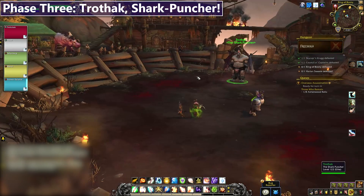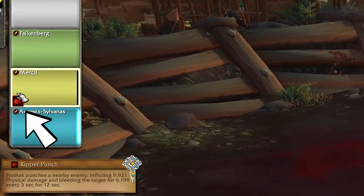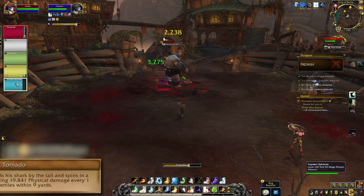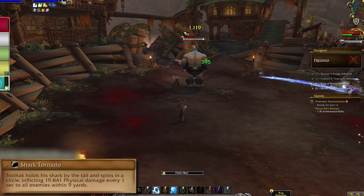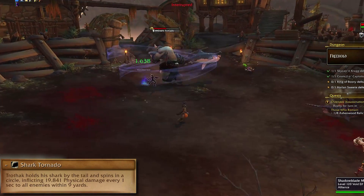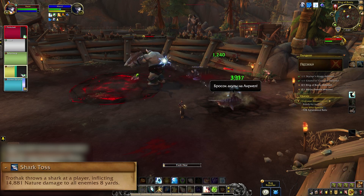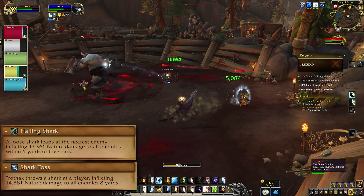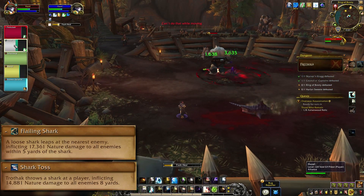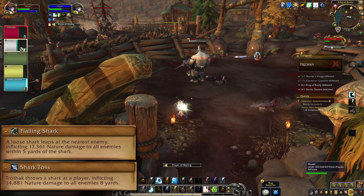Phase 3 is Trothak the Shark Puncher. Ripper Punch is a dot that goes onto a random player in melee — it's unavoidable, so healers keep an eye on it and pop cooldowns if needed. Shark Tornado is fairly self-explanatory: get out and wait for it to be over, unless you have a cooldown and really want to keep stabbing him. His Shark Toss does an AoE that needs to be dodged, and that AoE spawns a flailing shark. The shark is unkillable, will chase the nearest enemy flopping its way along, and needs to be kited away from the group. Whatever you do, don't walk the shark into melee.